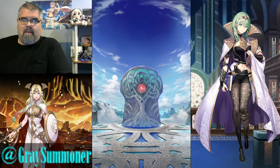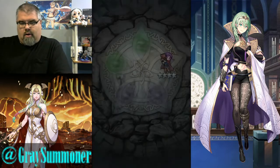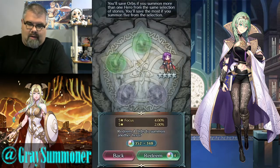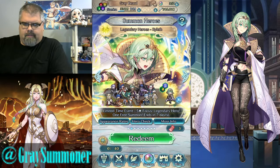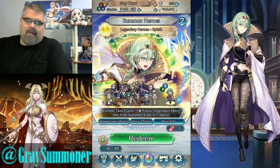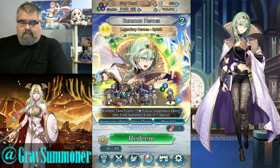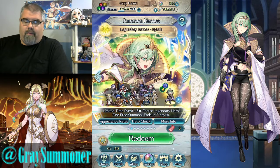I'd be lying if I said I hadn't been going back and forth regarding what I was going to do with the free summons, and also regarding the first ever sparkable Legendary Heroes banner. We'll go ahead and go into this one since it's just going to be the clearance rack pulls anyway. I was originally going to try and grab every stone and go to the 140 orbs, but I've determined that most of those units, if I were going to get them, were going to either be fodder or just sitting in my barracks not doing anything. So I'm just going to pull the four freebies and call it a day.